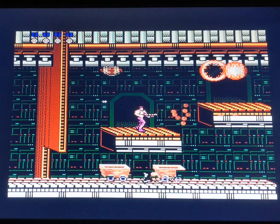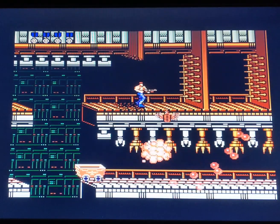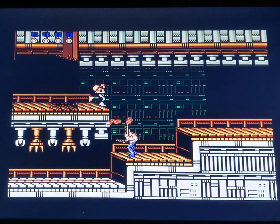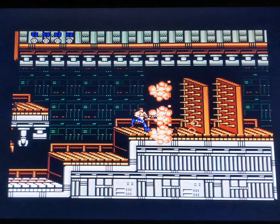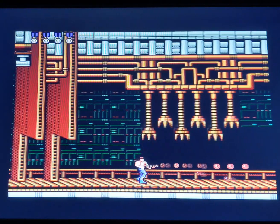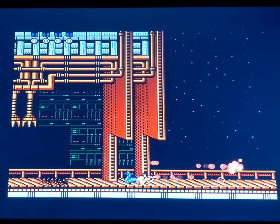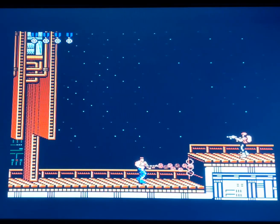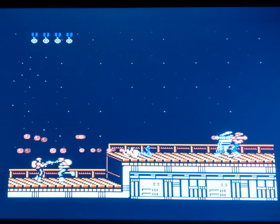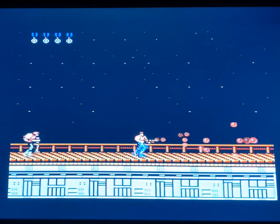I got lucky - the M for machine gun fell right down there. That's a tough jump. Got lucky that was a spread gun, because I really didn't mean to shoot that item - it could have been a laser or fire weapon, which would have been terrible. Like James Rolfe said in Ghosts 'n Goblins: you get the knife, you keep the knife. Same with the spread gun here. I got into a real jam - a conundrum of sorts - but got lucky right there.